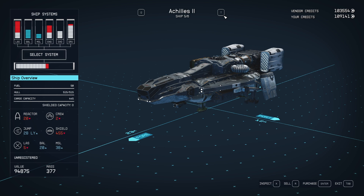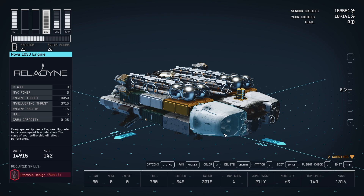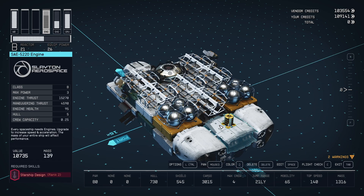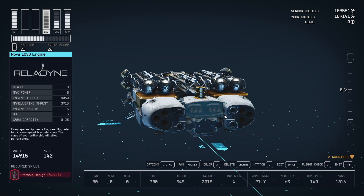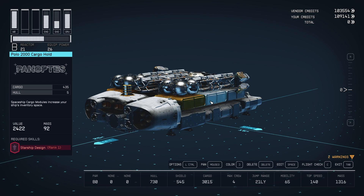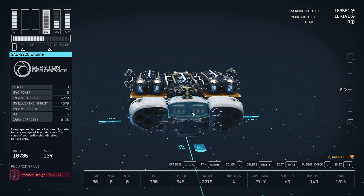The other reason is these ships can contain parts that you may or may not have access to currently, depending on where you have put your skill points. A lot of these ships have parts that you need to have put points into ship design in order to access. But if you get a hold of one of these ships and register it, you can build with these parts and move them around on your ship. You just can't buy new ones or copy them. This can be a really handy strategy for getting high-level ship parts early game.